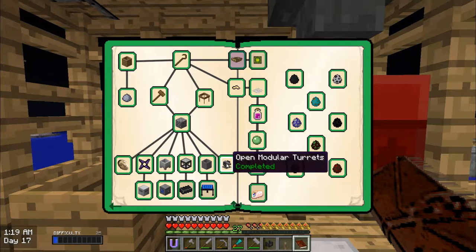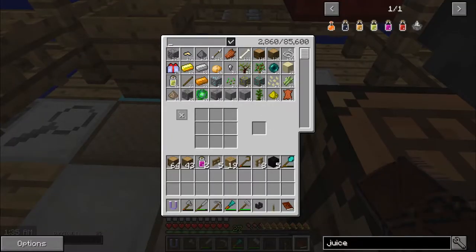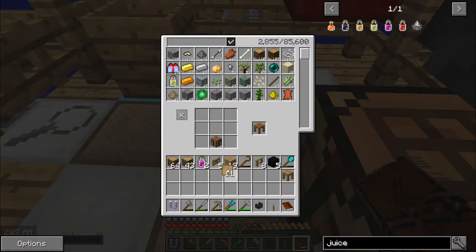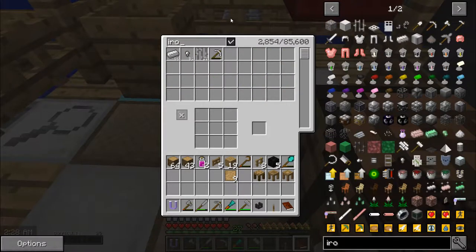Open Modular Turrets is done. We're going toward the carbon because I want to make the shuriken — this quest is already done. It was to make a stone spear, but the shuriken is the best weapon. I need to start making the tinker tables. First let's make some blank patterns — I'm going to make 12 blank patterns. Then I'm going to make all the tables I need. I need a stencil table and a part builder. The problem is that the shuriken isn't made with a tool station — it's made with an upgraded tool station called the tool forge. So I'm going to need four blocks of iron and three seared bricks.